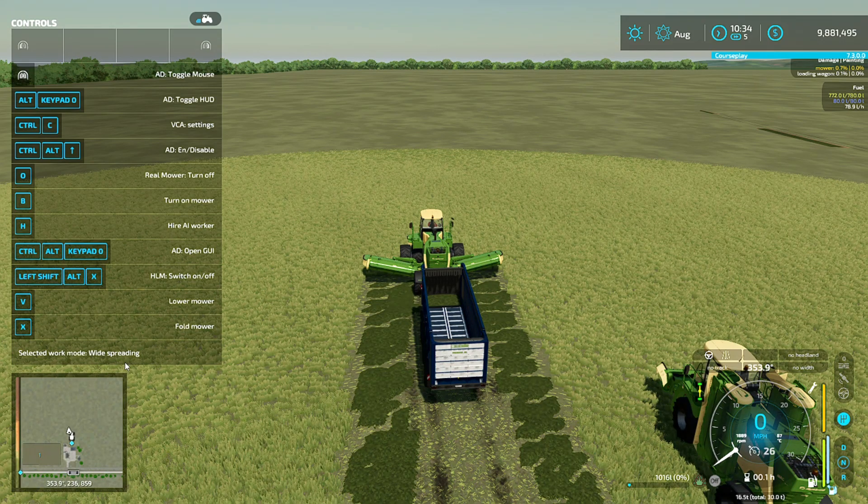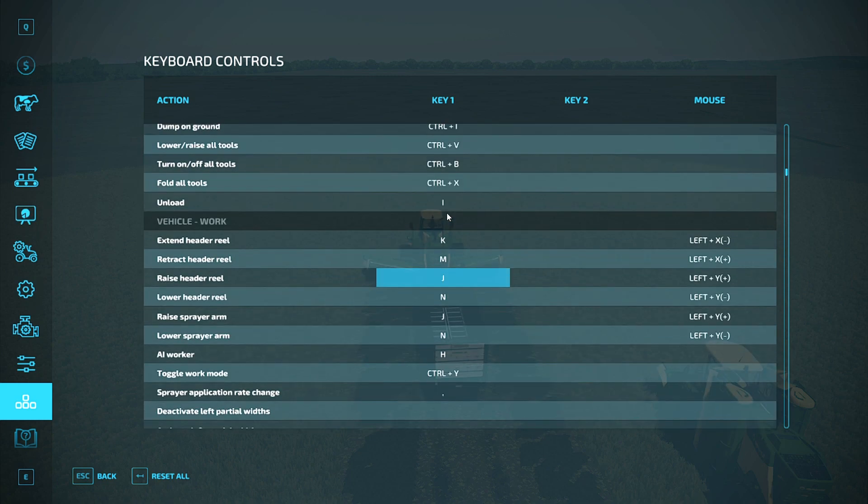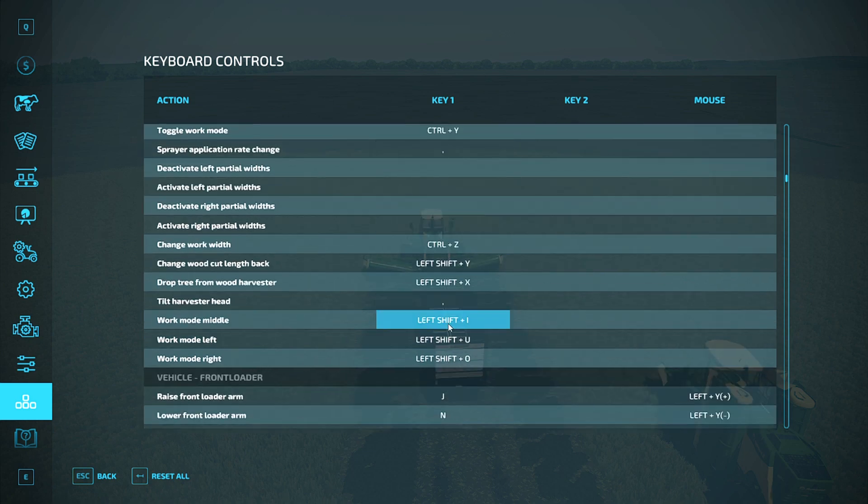I finally figured out that this wording right here is the key: Select Work Mode. To be able to do that, I had to go into your key bindings. This is in your regular menu, and it was right here underneath Vehicle Work. Down here on the bottom it says Work Mode: Middle, Left, or Right. You can switch them with Left Shift and then an associated button — I, U, or O.